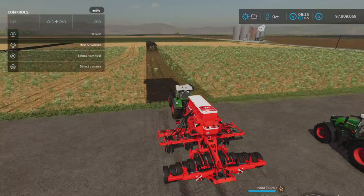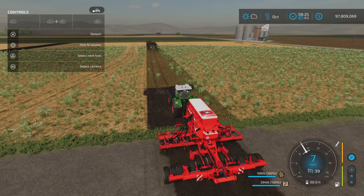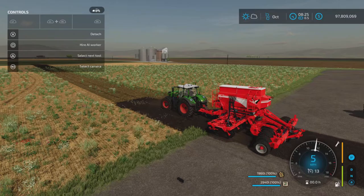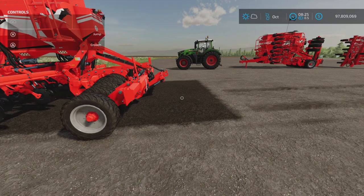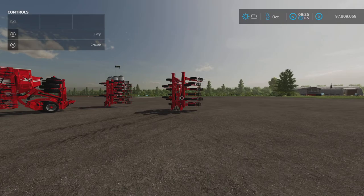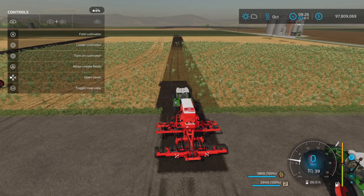There is one more thing this can do. With L1 and triangle, you can allow it to create fields. So it really truly can be an all-in-one: you can go to a fresh piece of land, create fields, create a seed bed, fertilize it, and then with the other attachment you can plant a crop. However, if you're using workers, I would recommend making sure that the 'allow create fields' option is turned off — otherwise they go on a bit of a rampage and make a massive mess of your owned property.